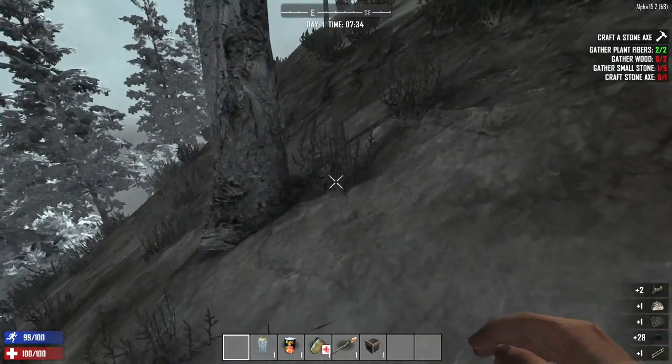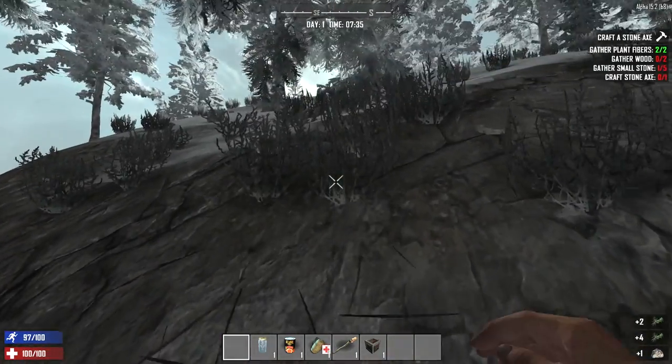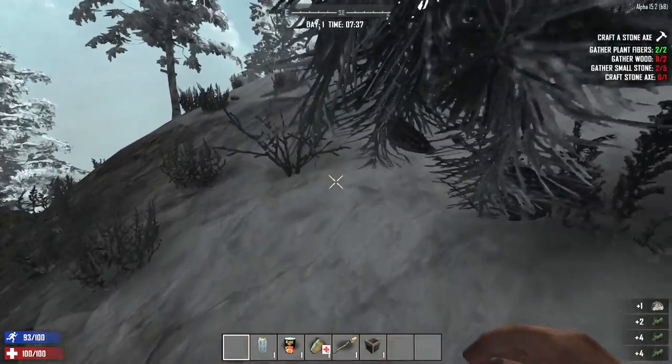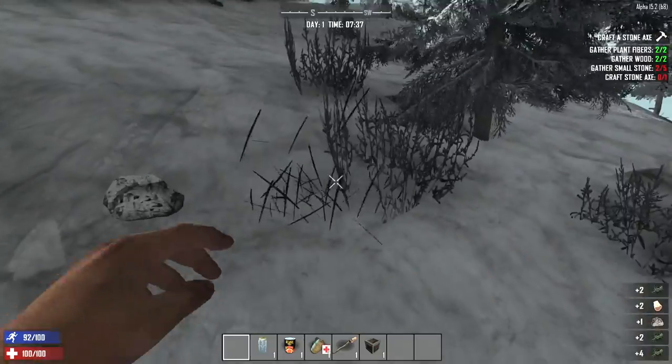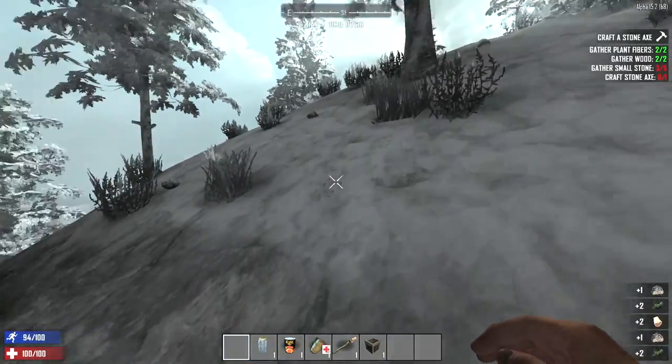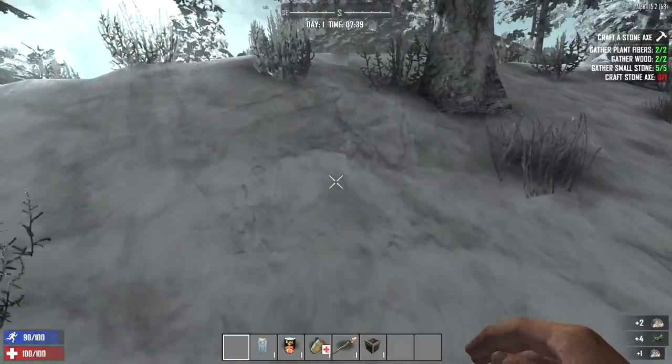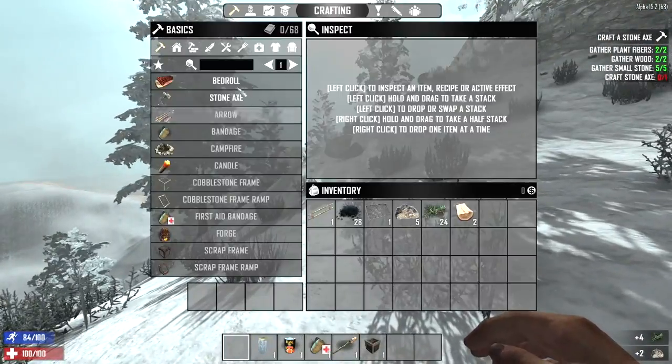We are in a random gen world. The seed I used was Glock9. And of course we spawned up here on a mountaintop in the middle of nowhere. I feel like that's pretty typical of this Alpha, though — you always spawned out in the middle of nowhere when you played a random gen. However, I did see what looks to be a city to the north of us down the mountain, so that's the way we're going to head here in a minute.